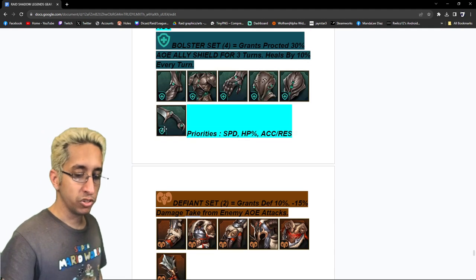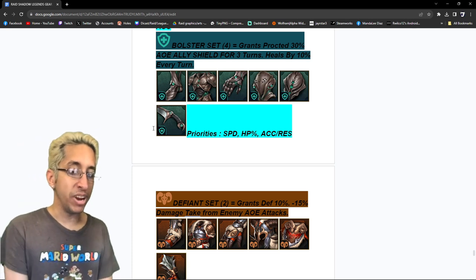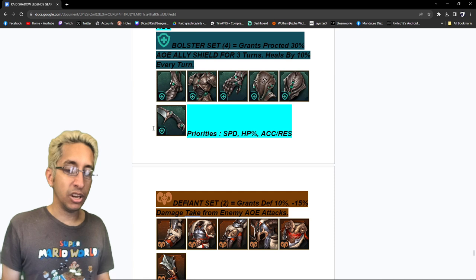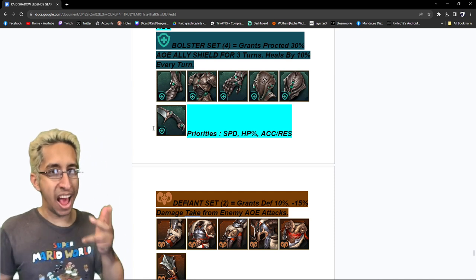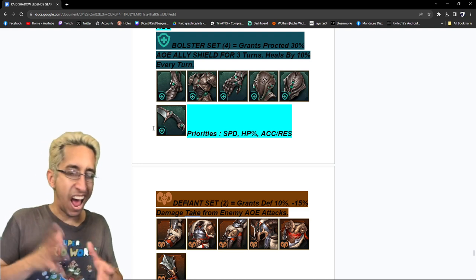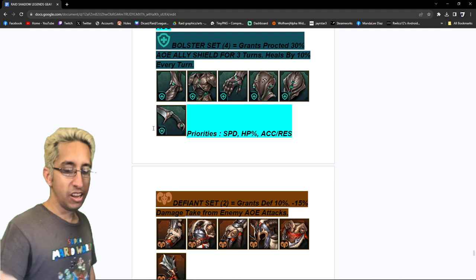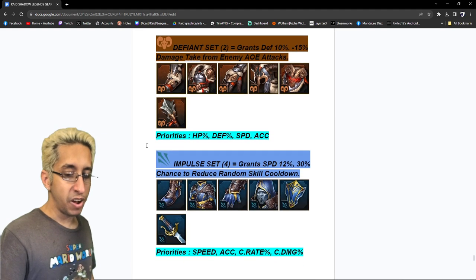Bolster — four-piece, grants protected 30% AOE ally shield for three turns and heals by 10% every turn. One of the best sets in the game, but it's kind of pay-to-win. Priorities: I like to go speed, HP, accuracy, then resist. On stream, some people were saying resist first, but after lots of discussion, chat agreed on accuracy then resist. So basically accuracy slash resist — both important — but accuracy first.